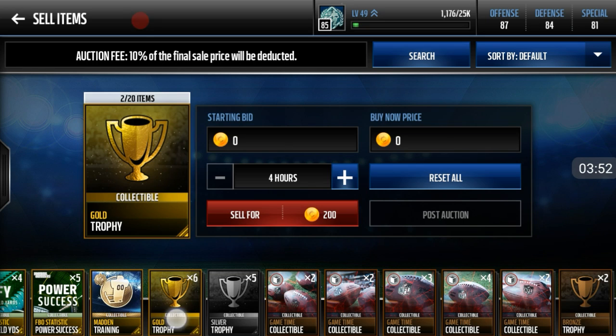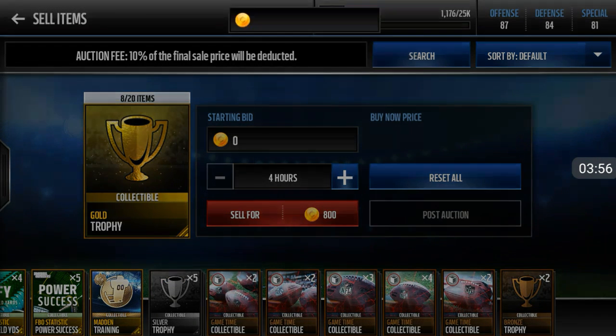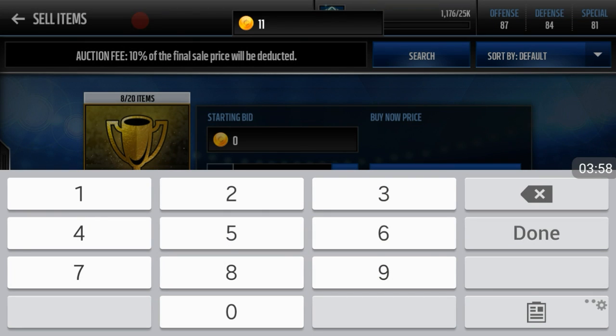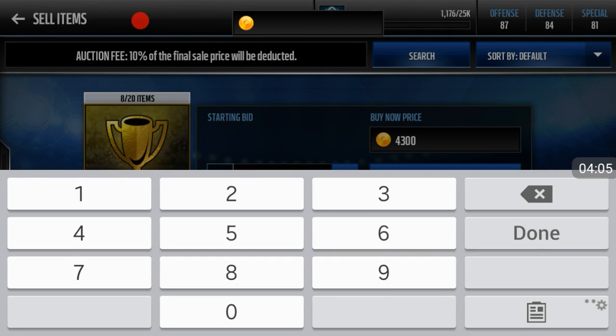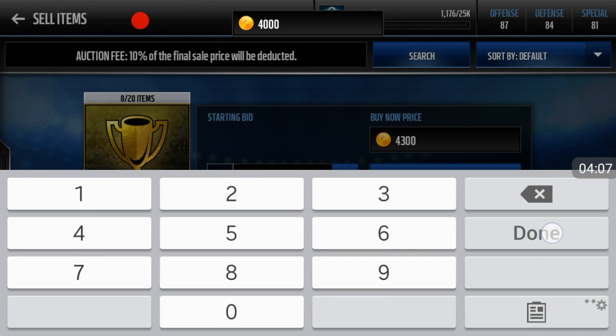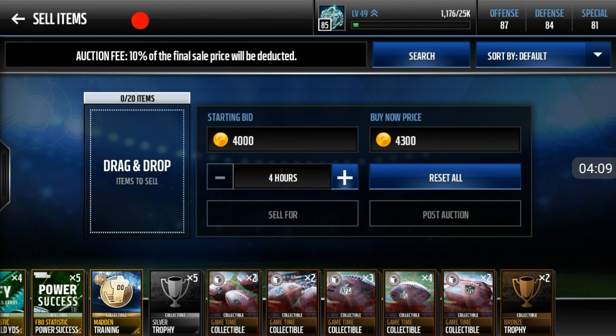Alright, so we have 8 golds — selling for 4,300. And here's what you can do if you already paid for the pack: this is how you can get the silver trophies for free to make more profit. I'm going to keep the silver and bronze trophies. If you pull 3 gold trophies, you want to keep every other trophy because those trophies will be free.